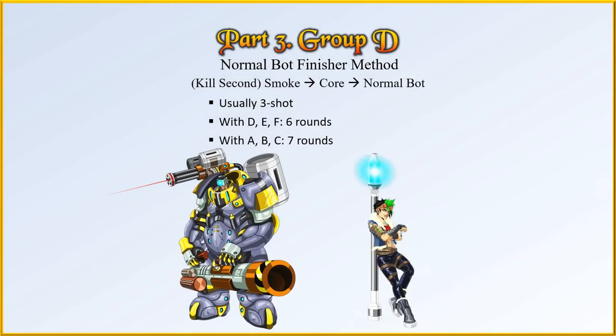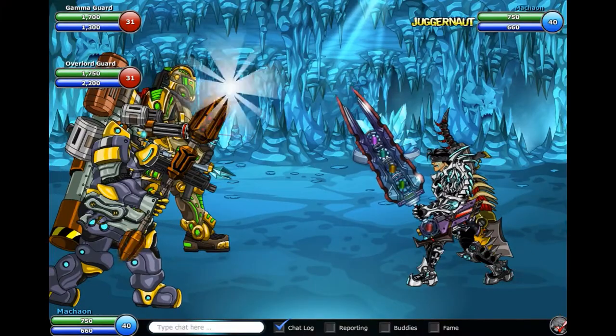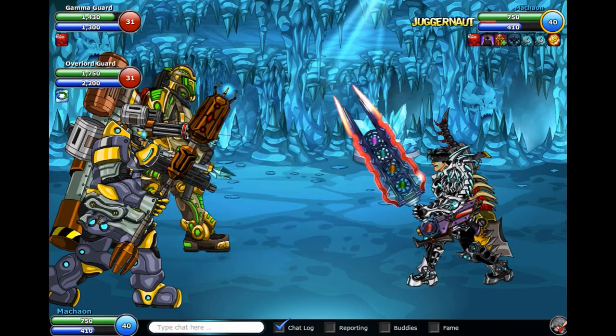Now we're moving on to the Medium and High Health Groups. Group D is quite interesting. It includes Overlord Guard and Valerie, which are Medium Health. For the most part, they act like Groups B and C, which are the actual High Health NPCs, which I kill using the standard method of Smoke, Bot Special, and then Core to finish. However, this can be risky against Overlord Guard and Valerie, because if your damage ranges are too high or if Smoke or Bot crits, you'll end up making them heal. That's why I suggest avoiding attacking them first if you can.